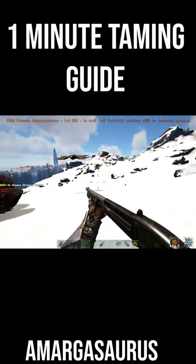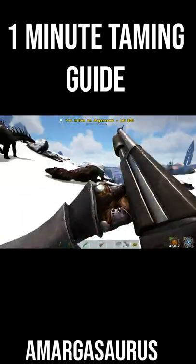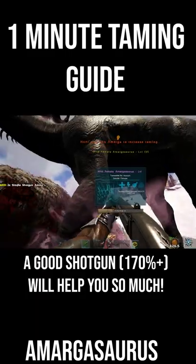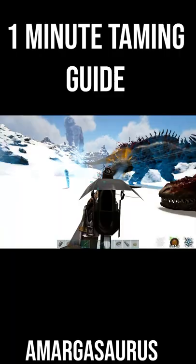The Amargasaurus hasn't actually got any damage to these aggressive creatures itself — you can do all the damage. But if you injure the Amargasaurus yourself, it will turn against you. So the most effective way is to go on foot and use a shotgun. Bring some spare armor. The Amargasaurus isn't super strong though, so you need to try and kill everything quick.